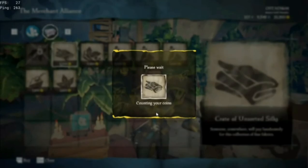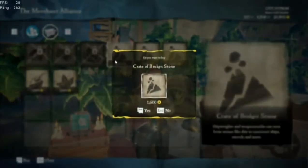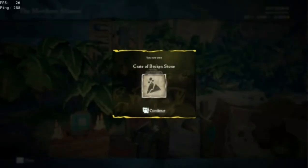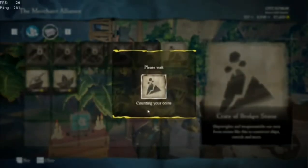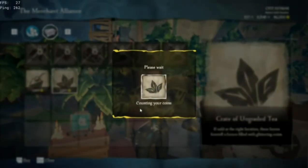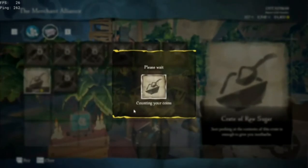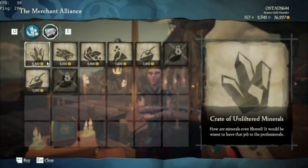After this I only miss one more piece, which is the crate of minerals I think. By the way, you're not going to find every piece in one outpost — I don't think that's possible. You only need about 30k gold to get this achievement.